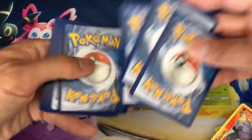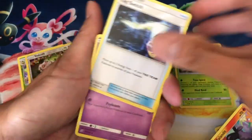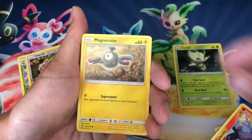Code — good luck guys, I love giving those codes away. Leaf energy, Tag Switch, Elgyem, U-Turn Board, Foongus, Honage, Magnemite.